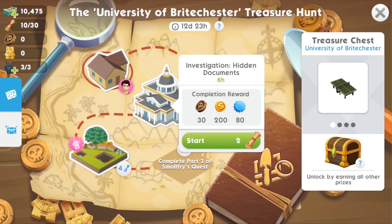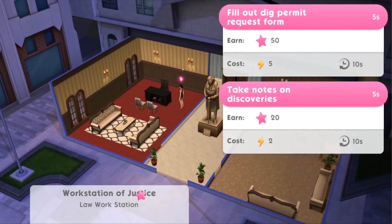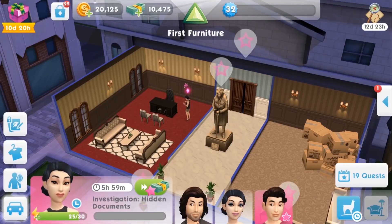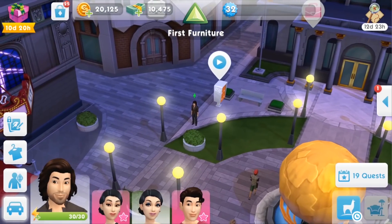This is an investigation event. The clues we earned are used to start these other events. We've got ten clues in the bank and to start this investigation event we need to use two clues to trigger it, but we'll get some nice ancient relics as a reward. The idea is that your Sim needs to get all the permissions and permits to be able to dig holes around town — a bit of red tape, just like real life. This one is six hours duration.